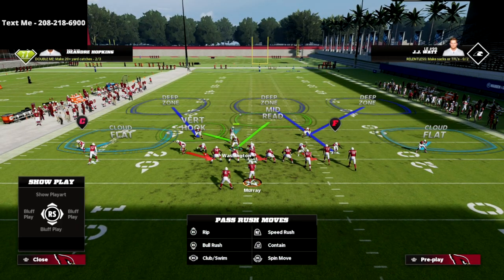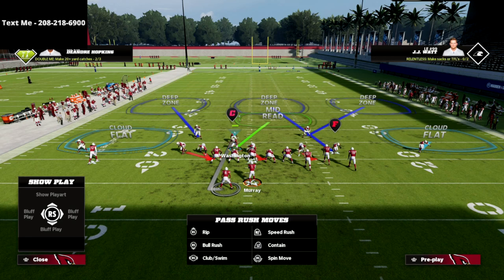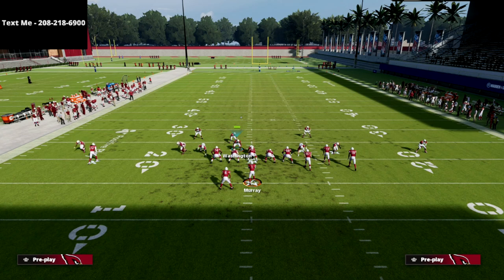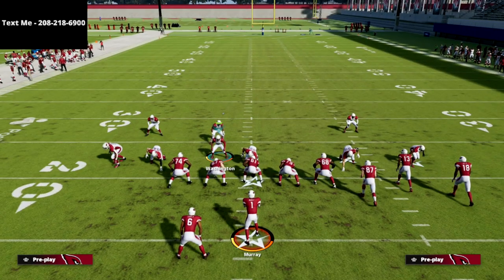The nickel corner in the middle third does a good job on the seam and streak. Then come down with your user and sit right here. For the blitz setup: man up the running back in case he blocks so we get good pressure, and drop the defensive end on the right side into a hard flat — that helps significantly with a running back out route and tight end flat. Or you can put him in a bluff blitz — hard flat or bluff blitz, your choice.